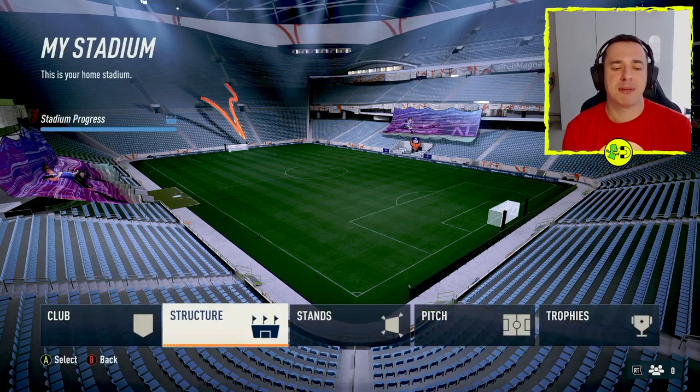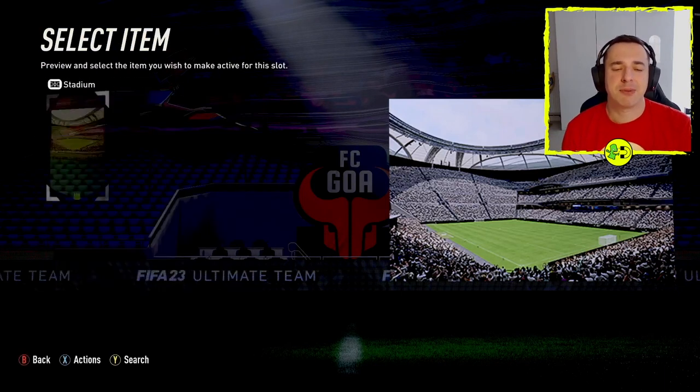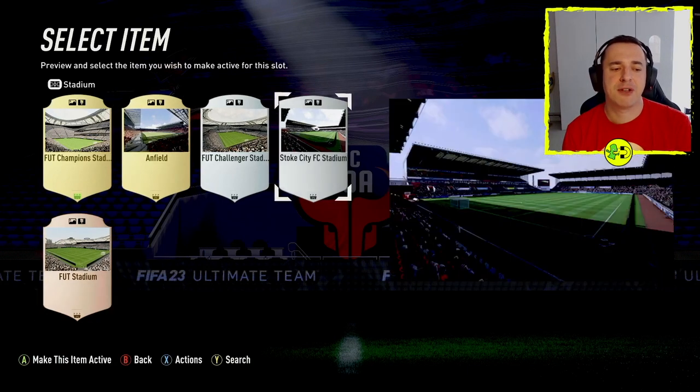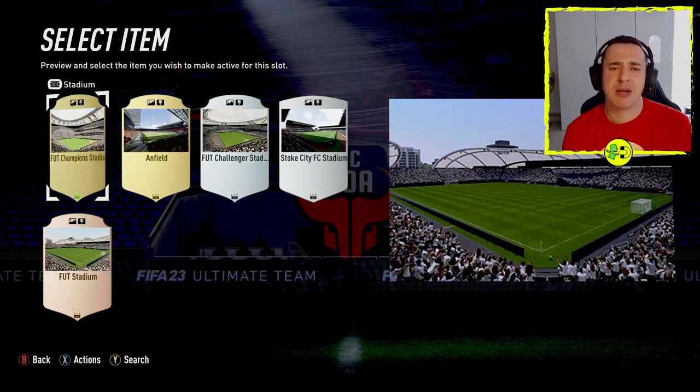Let's jump out of the club and into the more interesting area, which is structure. Structure is where you can use the stadium template and all of these different things to customise the look of your home ground as you play the game in Ultimate Team. There are a few different templates: the Champions Stadium, the Challenger Stadium, and the Foot Stadium. When you start out in Ultimate Team you may only have one, and the others will unlock over time.